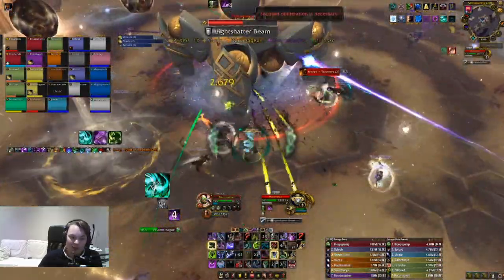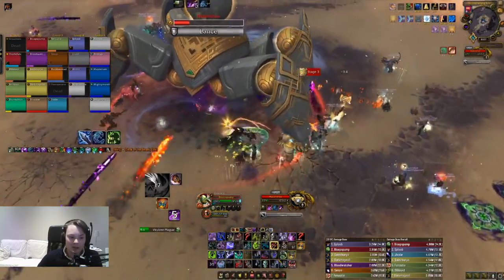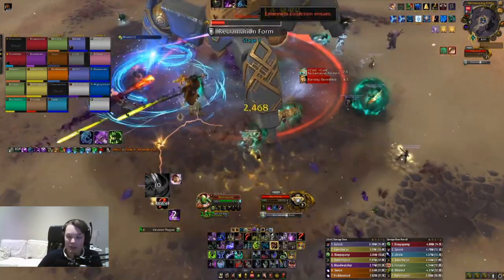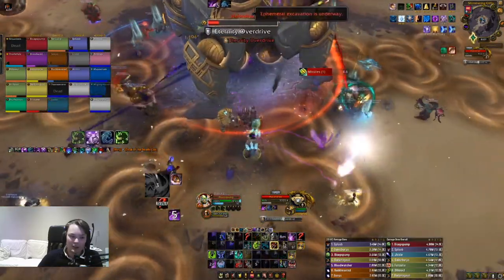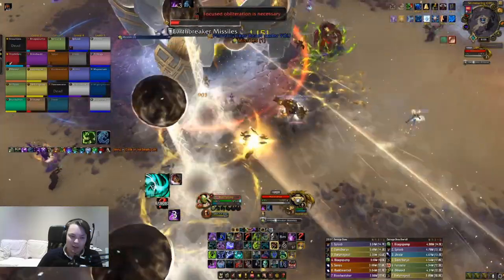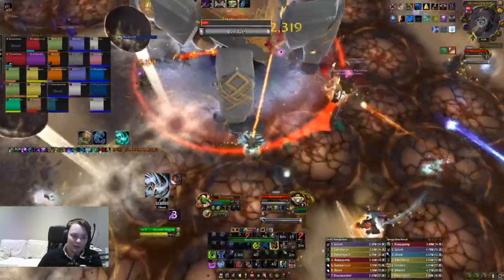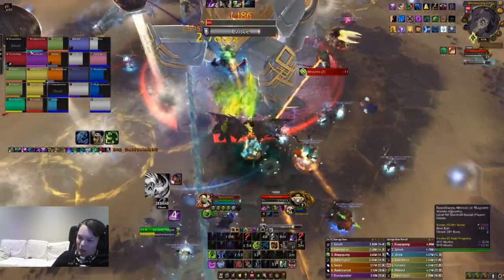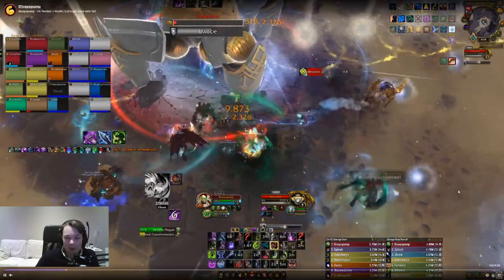Let's look at the execute phase. I'm now spamming Soul Reaper, making sure I have 100% uptime. I have 25 seconds left on Abomination Limb but the boss only has 20% health. So I'm going to use Army to make sure I get the full duration on it, then use all my other cooldowns and get a huge burst at the end. Make sure to run Deadliest Call to get proper cooldown reduction so Army is ready for the final phase.